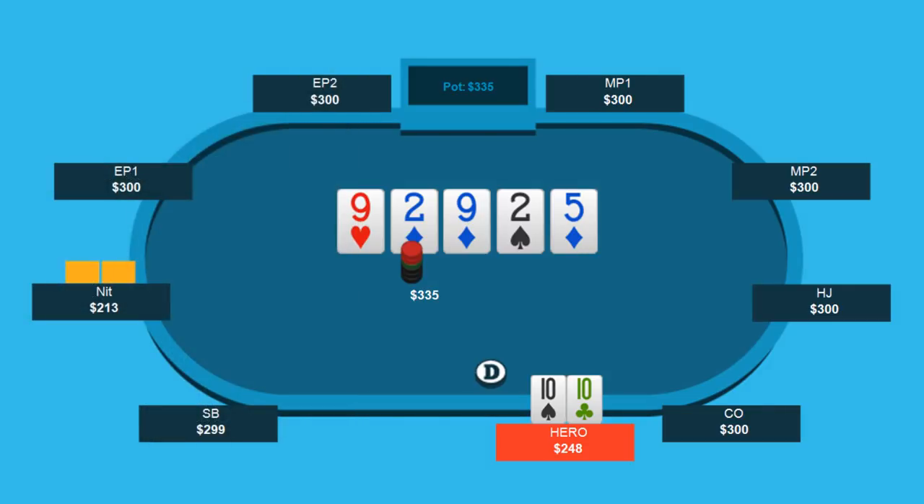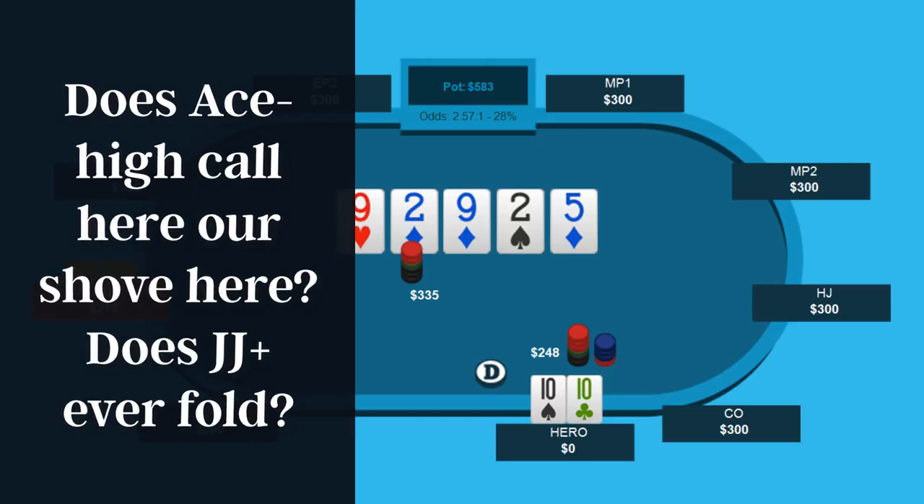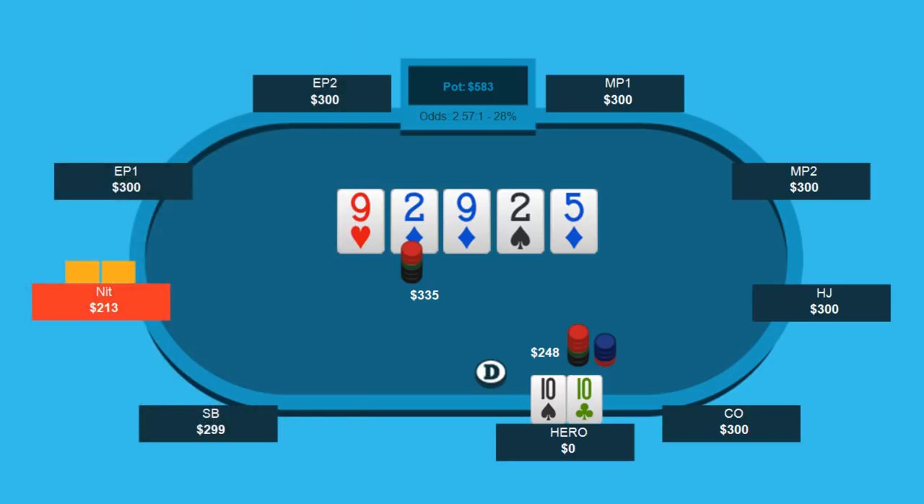So it's really between checking behind and going all in. Will even said in the write-up that this is just turning his hand into a bluff. He assumes that when he goes all in, it's just turning his hand into a bluff, and I'm very much inclined to agree. I don't think we're getting looked up by second-best hands. I don't think there's a lot of naked ace-high that's going to continue here. So we're really just turning tens into a bluff. The question is: do we ever get overpairs to fold? What is this really doing?